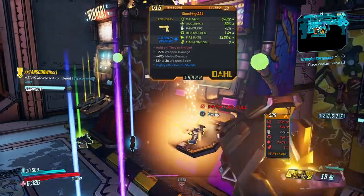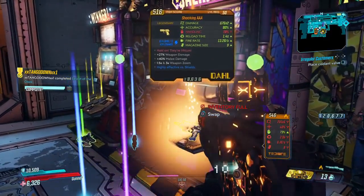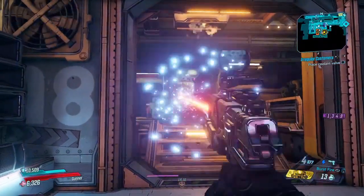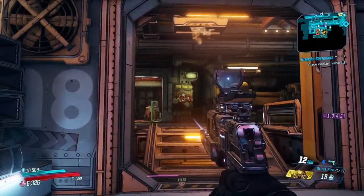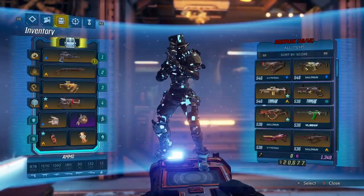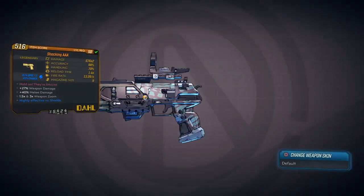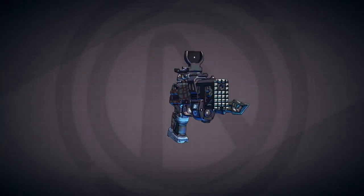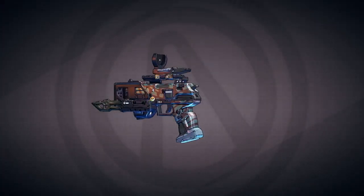Shock damage in Borderlands 2 and Borderlands the Pre-Sequel — not so much in the Game of the Year edition for Borderlands 1, but certainly in the other two — seemed very watered down. It almost seemed, and excuse the pun, it wasn't charged up enough to actually deal any damage. This certainly isn't the case in Borderlands 3. They've taken shock damage and cranked the dial right up to maximum.